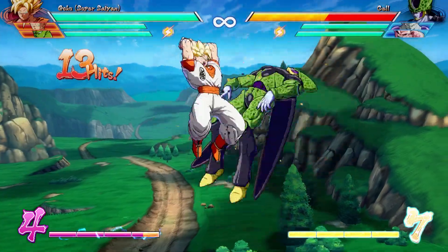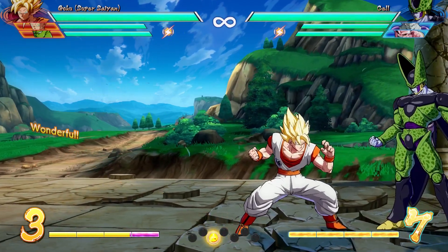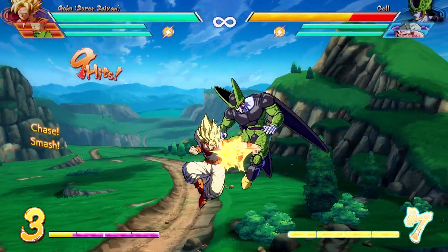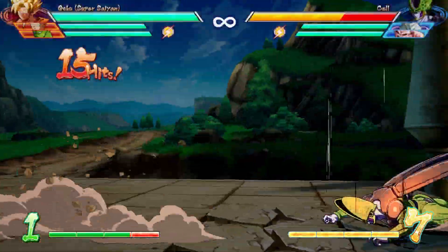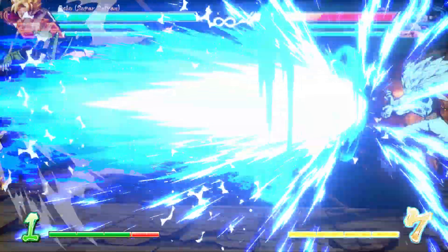With the combo into level 1 super, the damage goes from 4,155 to 4,905. And from level 1 to level 3 it goes from 4,905 to 5,703. So you get some pretty good damage off these basic solo combo strings. I like the universal string a lot.